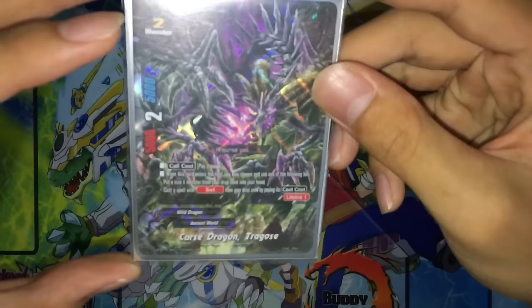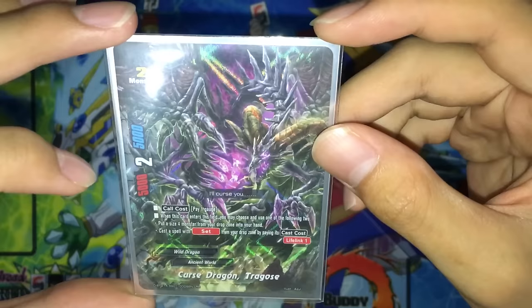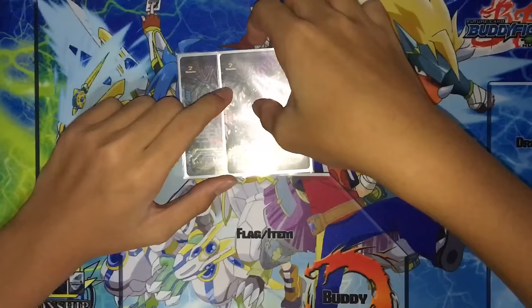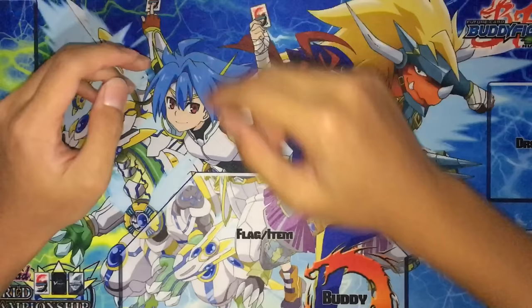Next, 2 copies of Curse Dragon Tragos. Size 2 monster from Ancient World. Pay 1 gauge when this card enters the field, you may choose one of the following two: put a size 4 monster from the drop zone into your hand, or cast a spell with Set from the drop zone by paying its cast cost. Basically, you can recycle your Dragon Throne or your Azidhaka from the drop zone. 2 copies, because you don't have to recycle it all that often.